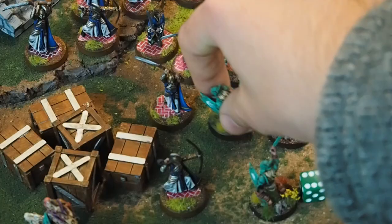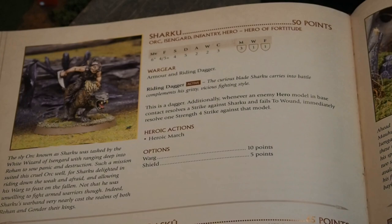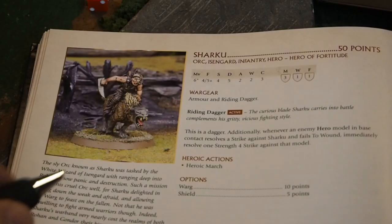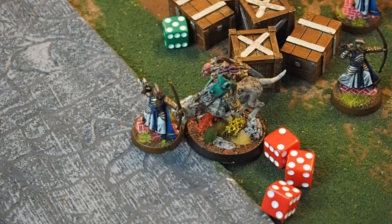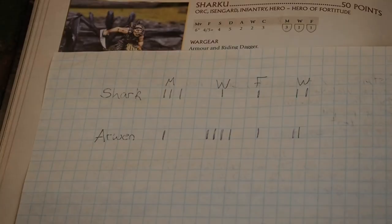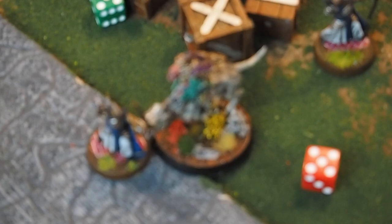Sharku, riding a warg, is fighting an elf warrior. Sharku has two attacks on his profile, but because he is mounted on a warg and charged into combat he receives +1 attack, meaning he rolls 3 dice to see who wins the fight. Unfortunately he rolled equal to the elf, who has a higher fight value. Hero profiles are slightly different to troop profiles — heroes have might, will, and fate. Sharku has three points of might. He may spend a point of might to increase the value of any of his dice rolls by one, whether it's to wound, win the fight, or anything else. Using one point of might gets his roll higher than the elf so he wins the fight.